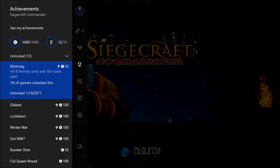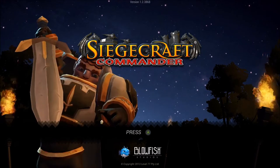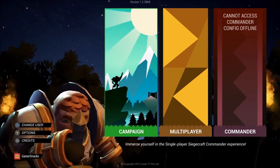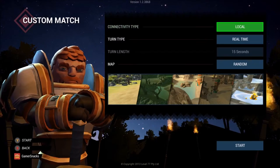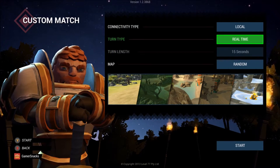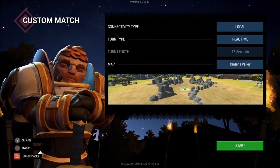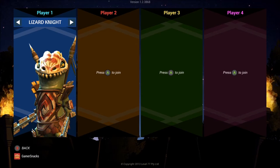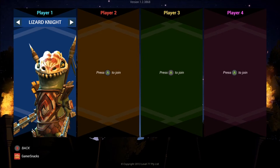For Blitzkrieg, you just have to hit eight friendly units with the haste spell, which is really easy, but for some reason it's not popping. I can show you what I did to get it to pop, but it's not guaranteed to work. To get started, go to multiplayer, keep it on local, keep it on real time — don't put it on turn-based. I like Kratos Valley, the first level — it's pretty short and close together.